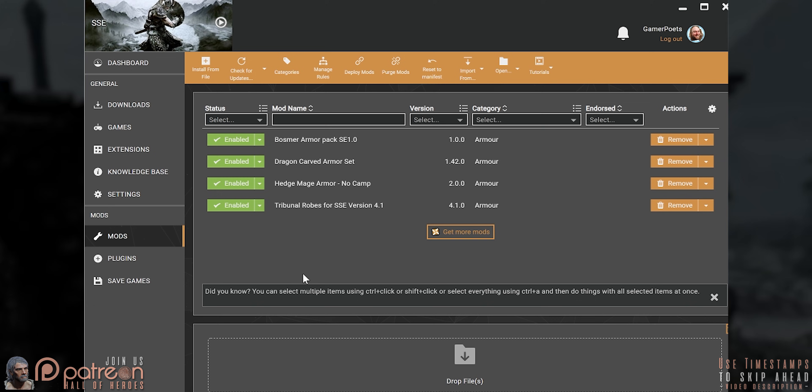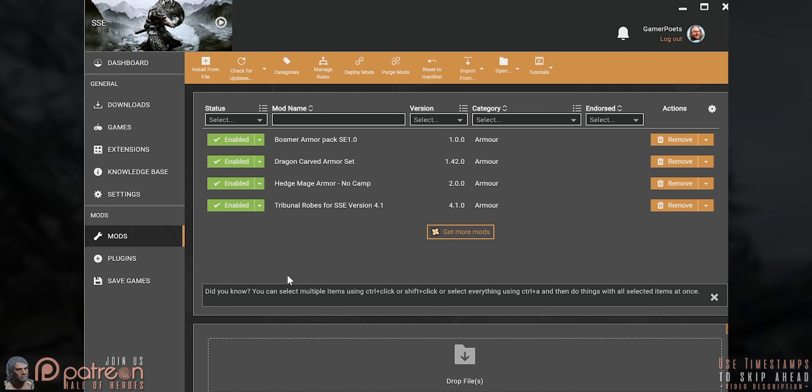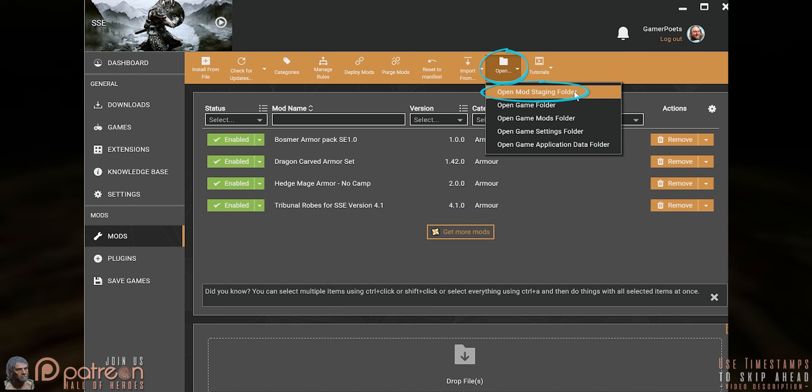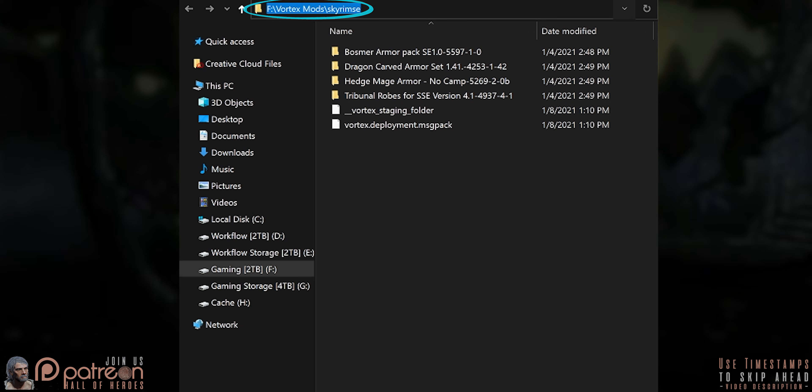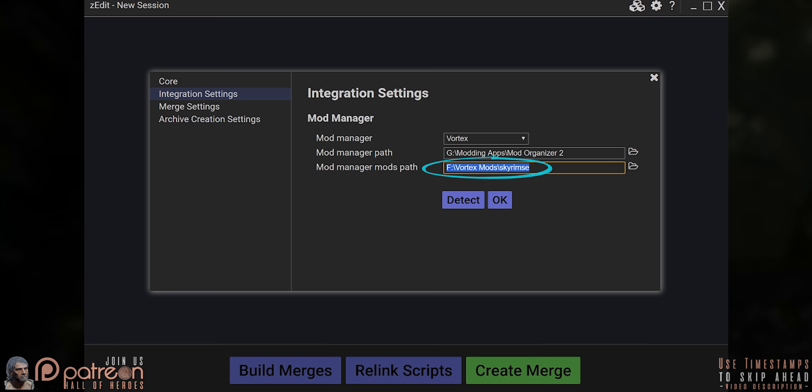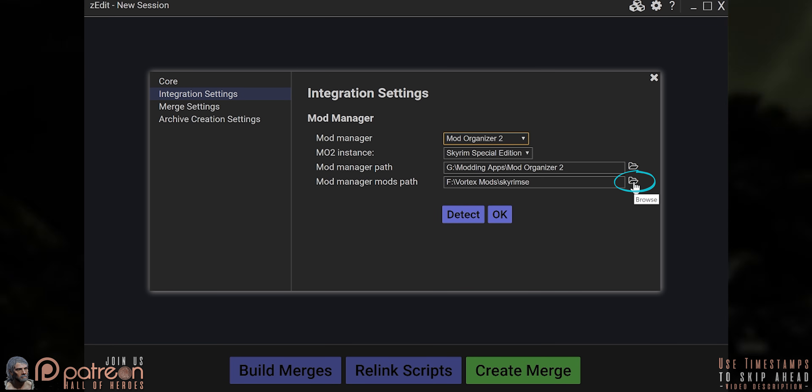If you don't know where this is, you can find it from within Vortex. Mods. Open. Open Mod Staging Folder — copy the address bar. Go back into ZMerge and paste it in. MO2 users, select your Mods folder.